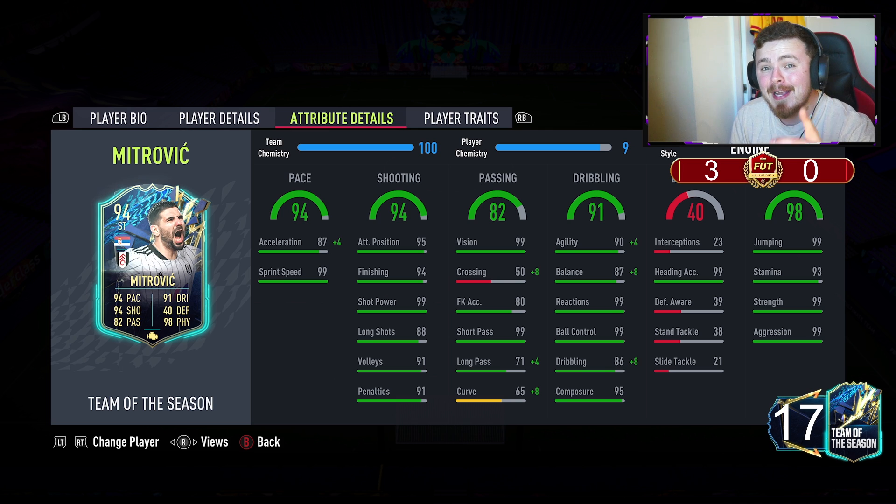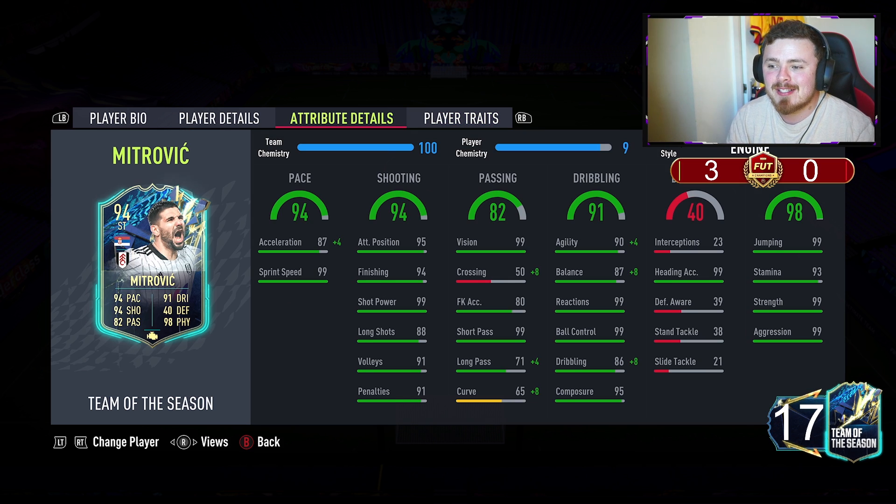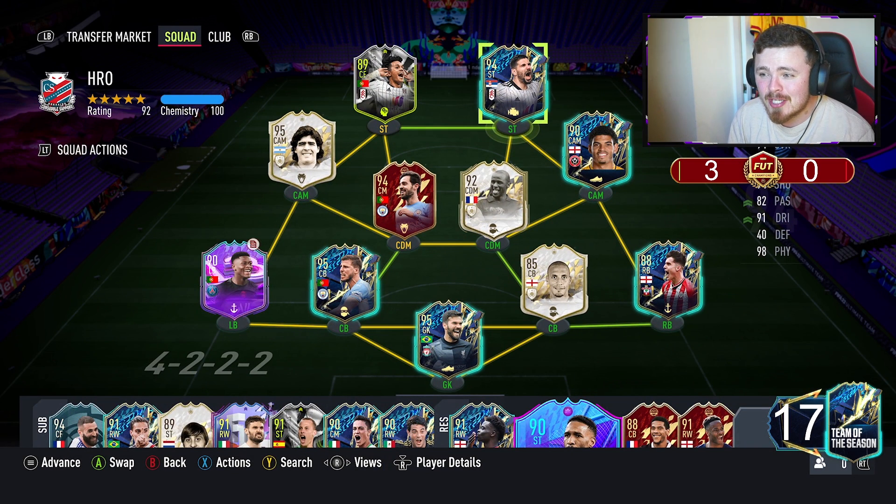Wow. If you missed him on their course, this could be your ticket to scoring a lot of headers, lads. Power header trait, of course — it had to be, boys. We've given him the engine chem style as a boost to agility, balance, dribbling, and acceleration a little bit, as well as finding some of those passing stats. So the card looks sick, but we're going to see if he has justified that 290,000 coin price tag.